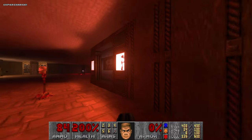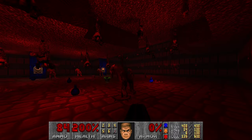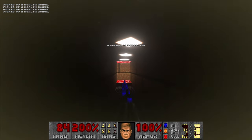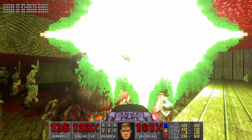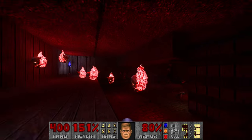Now the last room - let's see how it looks. And it's much darker here. Let's go grab the green armor, press the switch, go for the BFG, and try to kill all the pain elementals as quickly as possible. Come on. Nice, got all of them.